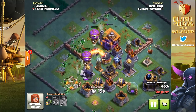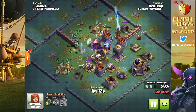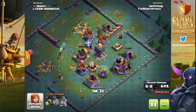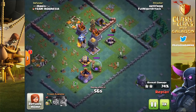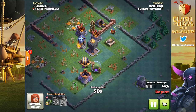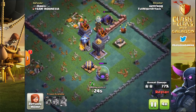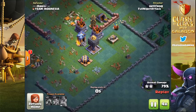It doesn't seem like a significant difference, but the numbers don't lie. These guys are putting up solid attacks using the battle machine first — something I'm not used to trying, but I definitely need to give it a shot. It's very effective at making the pack of minions and even the drop ships live longer, and a little bit more life means a great deal more damage. The builder hall almost always goes down in these attacks. Hellfrog won't quite reach 80 percent, but a 79 percent two-star is almost always enough for the victory.